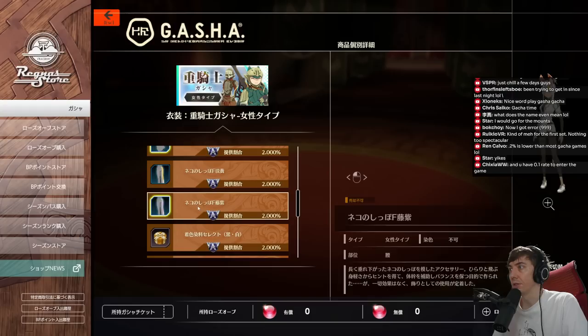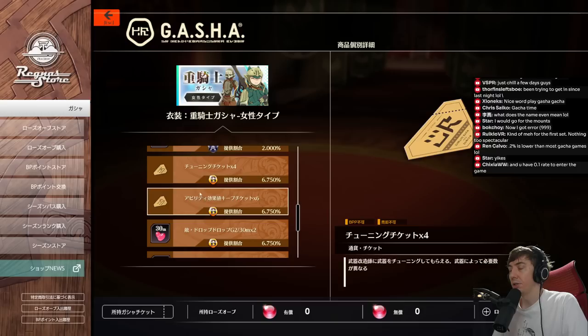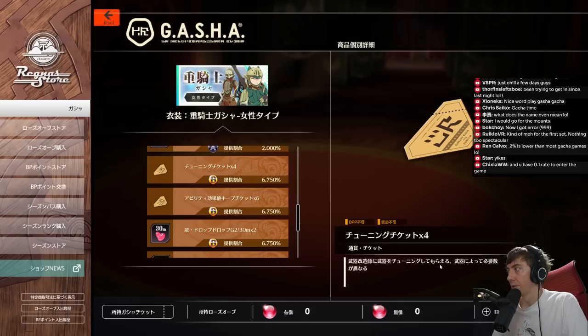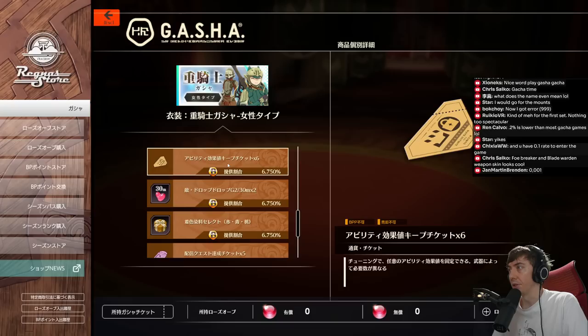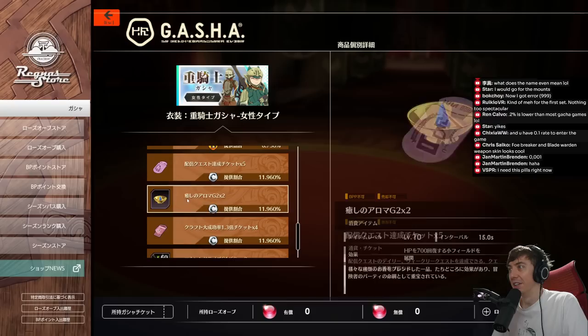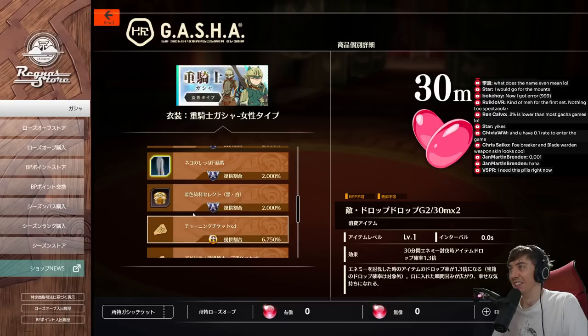Otherwise, among the A-rank items you have fox ears, cattail, some rare dyes like black and white, tuning tickets — I'm not exactly sure what those do, maybe re-roll your weapon or something — and ability keepers for your equipment, so you can keep the ability on the weapon when you re-roll it. There are some other dyes and things, but at this point are you really going to pay that much for just a couple dyes or two 30-minute increased drop rate items? Probably not.